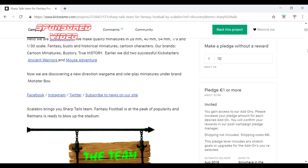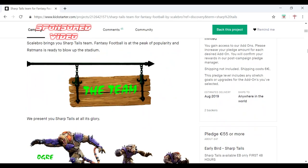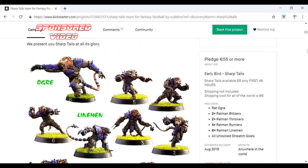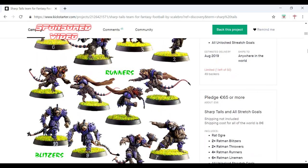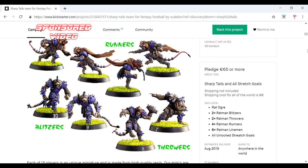So here we go — going into the team. You've got your Rat Dogger, you've got your Linesman. Again these are quality miniatures and from what I've seen they are fantastic. Quality. Poses on them are amazing. Detail — phenomenal. We've got the Runners and we've got Blitzers. And the Blitzers look mean.